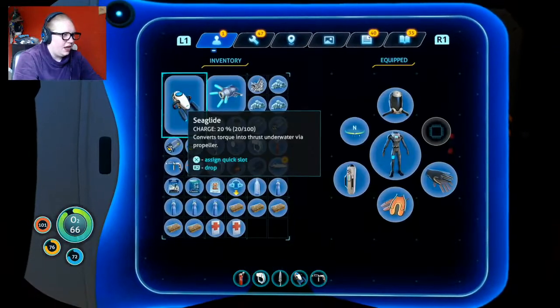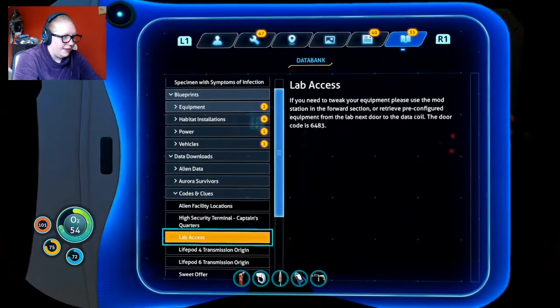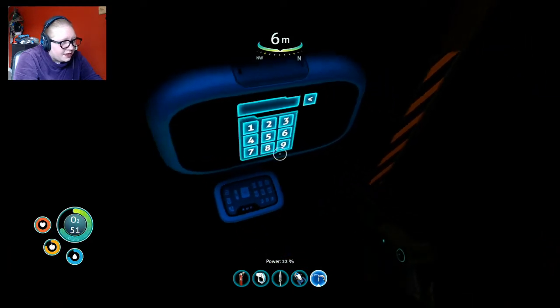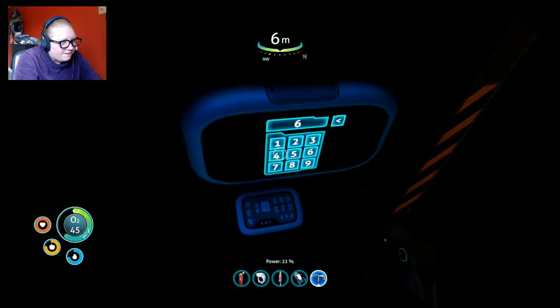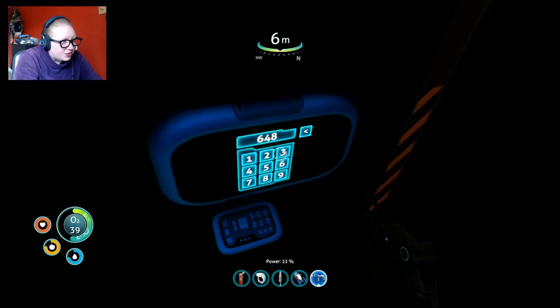The lab access code - let me find it. Codes and clues: lab access, 6483. Let's go ahead and do it. Six... four, eight... this is really hard to do with a controller, honestly.